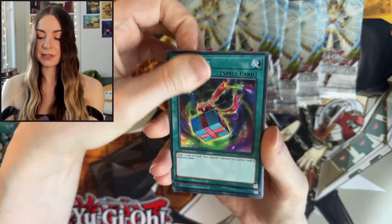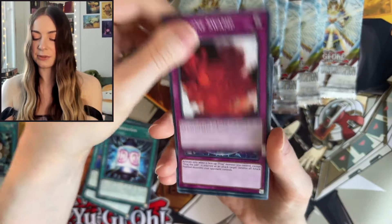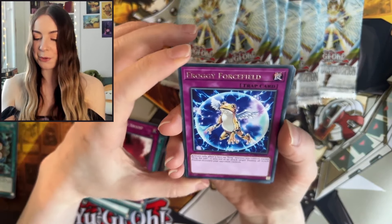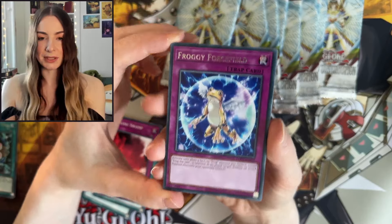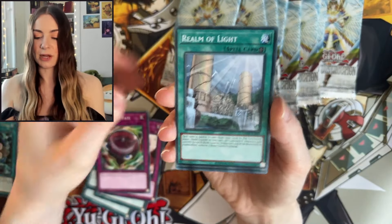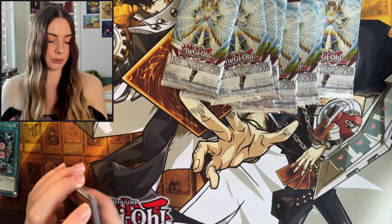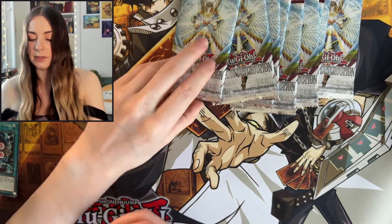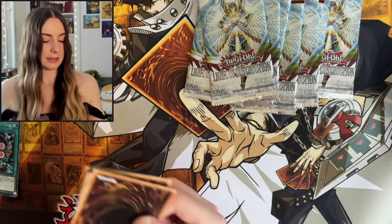We have Space Gift, Spell Gear, Deformation, Sanguine Swamp. One of my favourites — we have Froggy Force Field. What an absolute cutie. We have Reversal of Fate, Realm of Light, Goblin Squad, and Tour of Doom. Doom if we don't get this Ghost Rare, for sure.